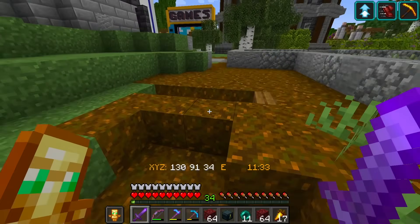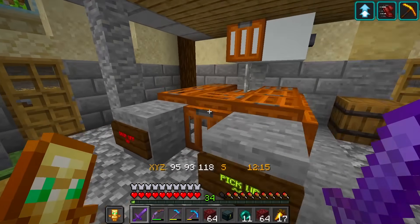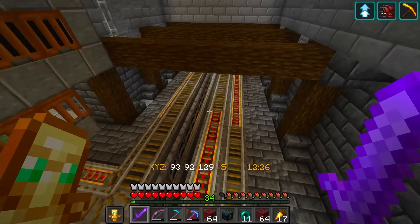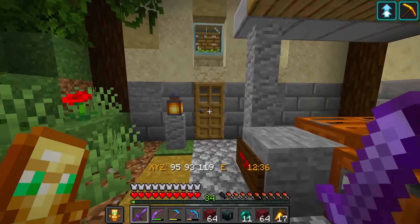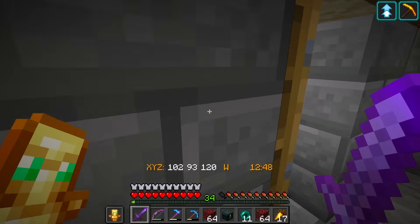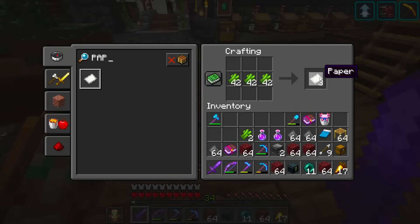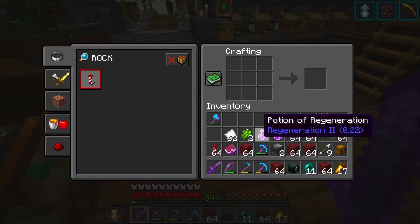Over at our gunpowder farm we're going to pick up some gunpowder to make our rockets. Now we need some paper - this is our new super smelter building. We can put all of our stuff that needs to be smelted on one side and pick it up on the other. It goes through a whole stack of furnaces lined up, which makes smelting a lot faster. Our sugar cane farm for paper is over here and we have a full chest of sugar cane. We'll get two stacks and make paper and rockets. Rockets are only flight duration one with one gunpowder - add a second for duration two, three for duration three. We're going to make two or three stacks of rockets.